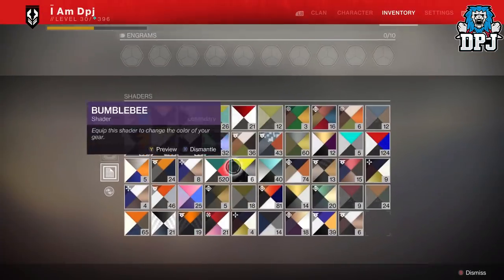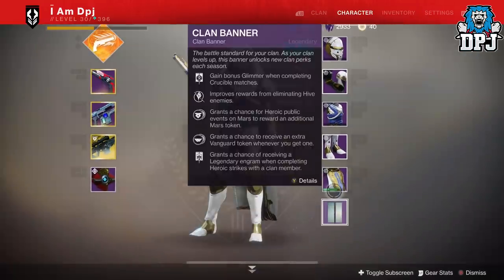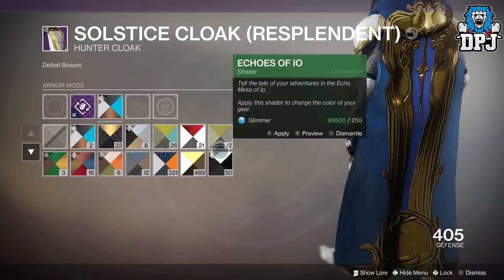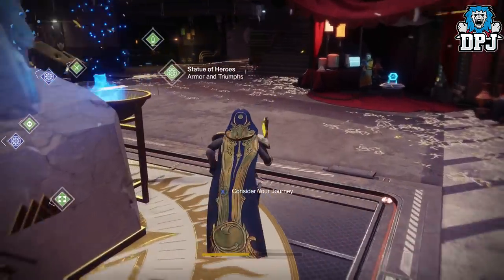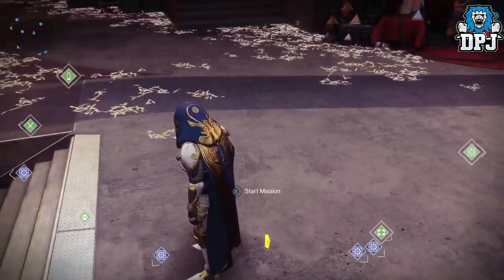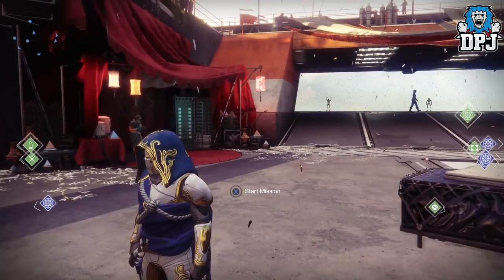Or you can do this: you need this shader right here called Kairos Bronze. Apply that to the cloak — it's blue — and you can see the cloak now matches the standard color of the actual chest piece. So it looks decent, it looks semi-decent, it really does.